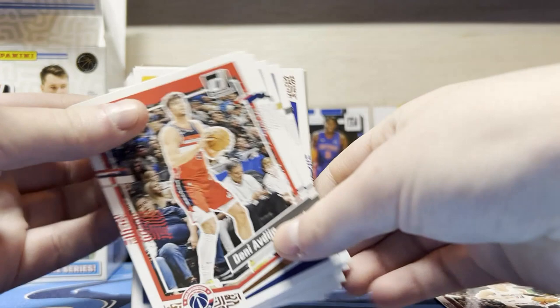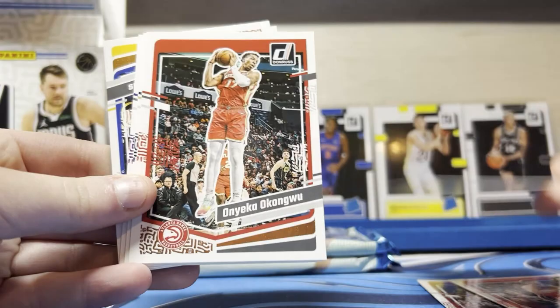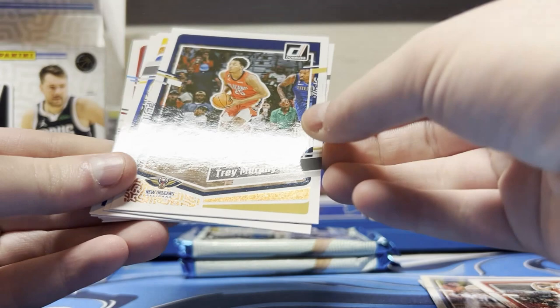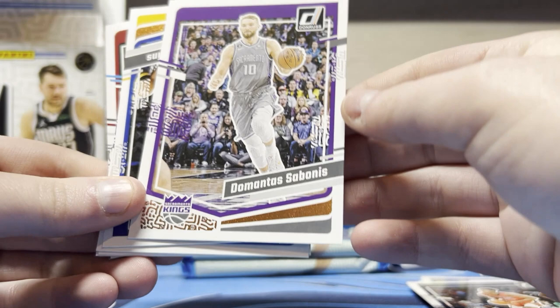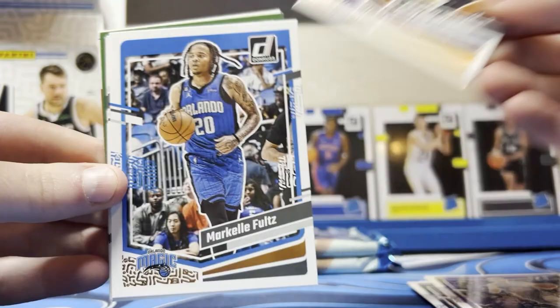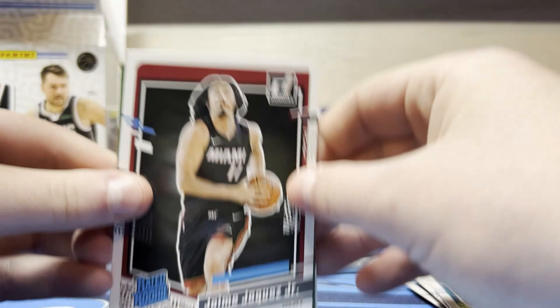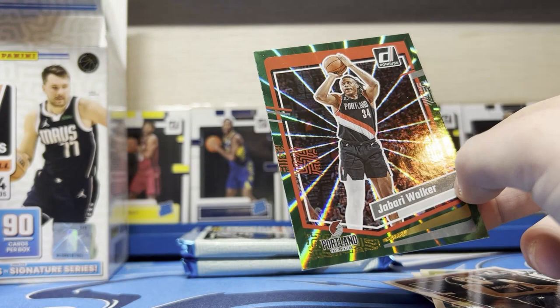Fourth pack: Tyler Herro. Alvarado — no, I don't think so. Desmond Bane, Trey Murphy III, Duncan Robinson — it's a bonus — Andrew Wiggins, Mark Foltz, OG Anunoby, Buddy Hield, Paul George, Mark Williams. That's a new rookie and that's a good one. Then Jabari Walker — he was a rookie last year — and Greedy Williams. So we got a rookie back card, Franchise Features.